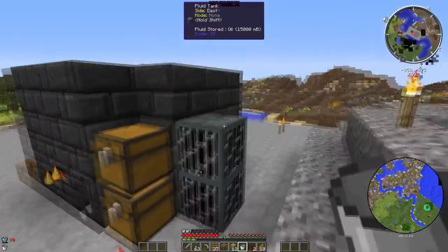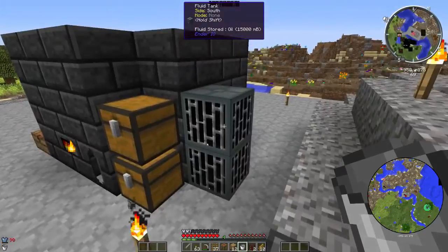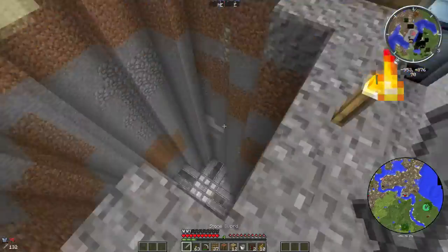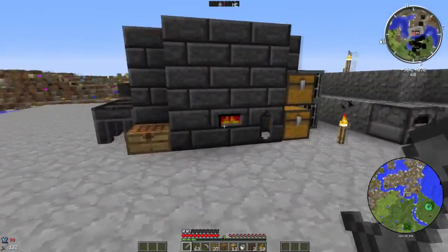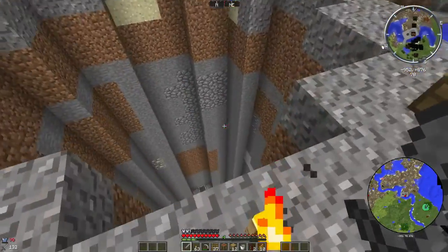There is a whole bunch of oil below us just down there, and I don't even know what we're going to be using the oil for, but I was like, wow, oil — sweet, we've got to take that. There's also below us some lava, which was kind of the whole point of going down there so that we could get the smeltery up and running. So we're going to head back down there now.